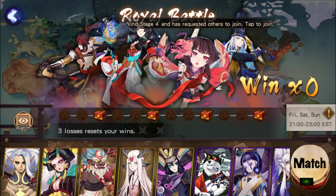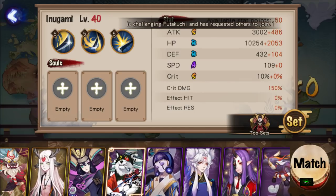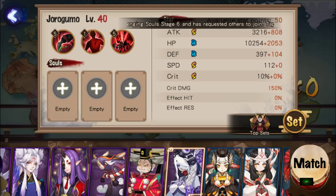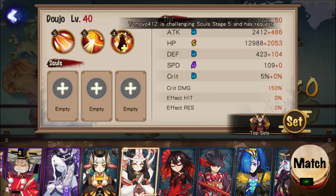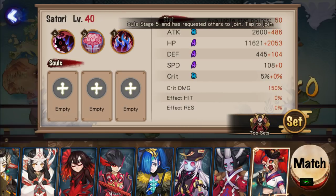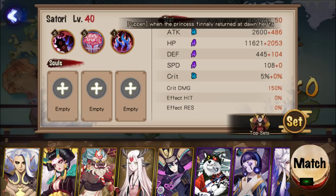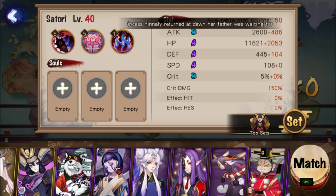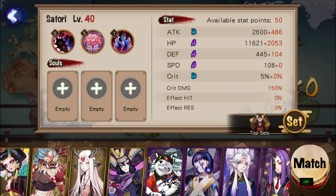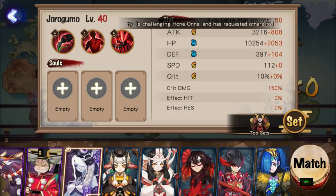We currently have this pool of shikis that we can use: Shootin, Doji, Enma, Realman, Shishio, Yotohime, Inugami, Puppeteer, Yoko, Maestro, Yumikoi, Ibisu, Joro, Oguna, Dojo, Gaki, Karasu Tengu, Amiona, Ushinutoki, and Satori. We're limited to these shikis only - there's no Kamaitachi, no bunny, no Zashiki, no Ibaraki, no Undone - a lot of characters are not here.